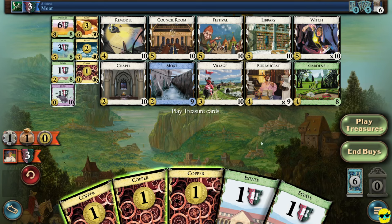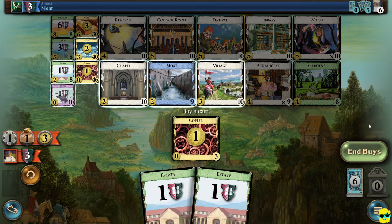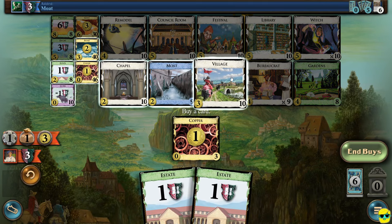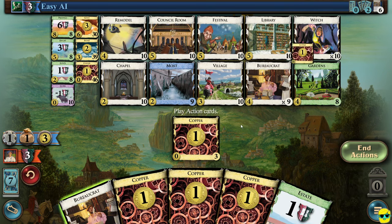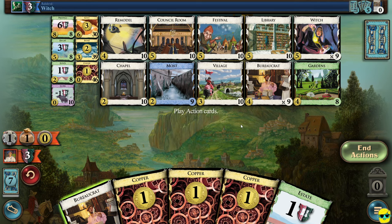Now we only have three money. I'm going to play all these — I could buy a village, but I still have enough actions for that, so I'm going to buy a silver. Now you can see they're going to play all their treasures. What are they going to buy for five? They added a witch. Of course they did — so we're going to get some curses unless we buy moats.